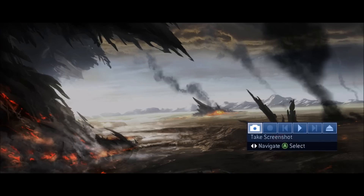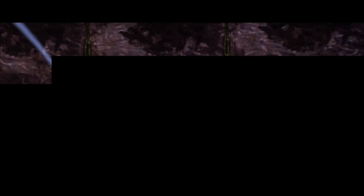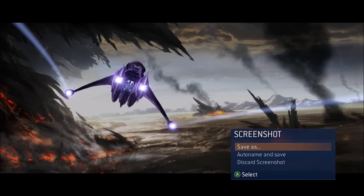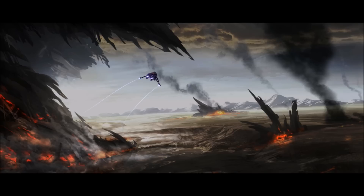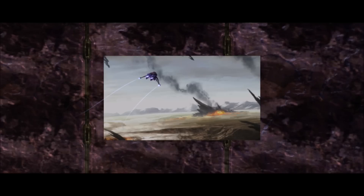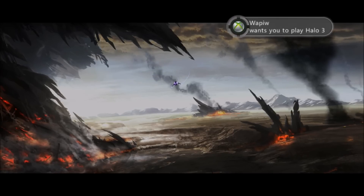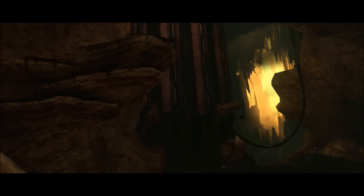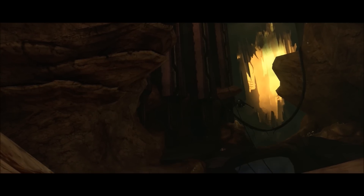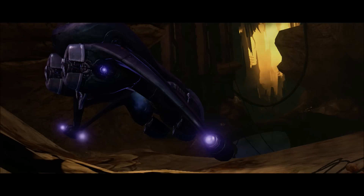As you saw, for a split second the outer edges of the scene disappeared and revealed something in the background. In the early days people weren't sure what it was — they thought it was showing some kind of secret world behind the cutscene. But what it's actually showing is another room on the Cortana map, and you can only see it by taking screenshots in theater mode.